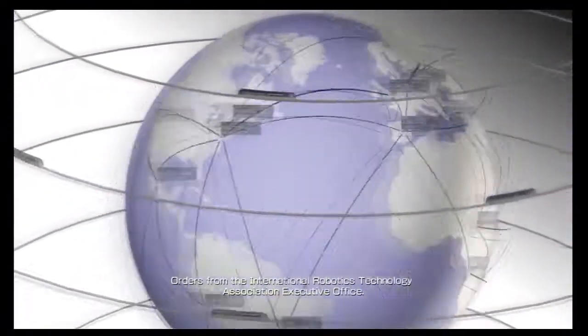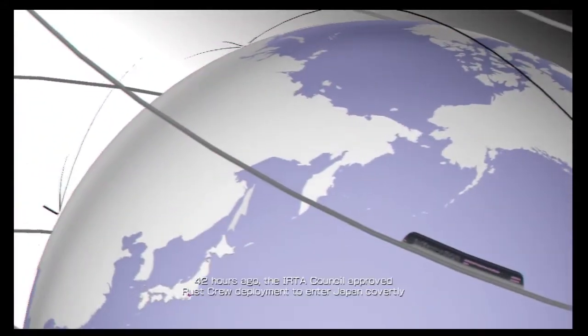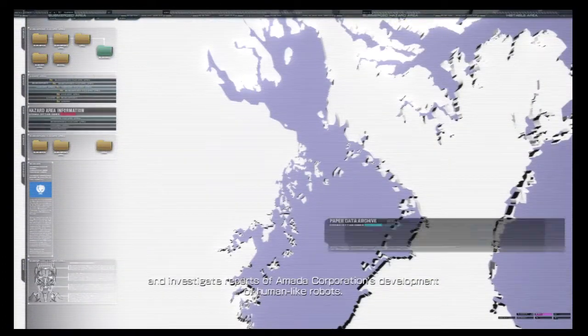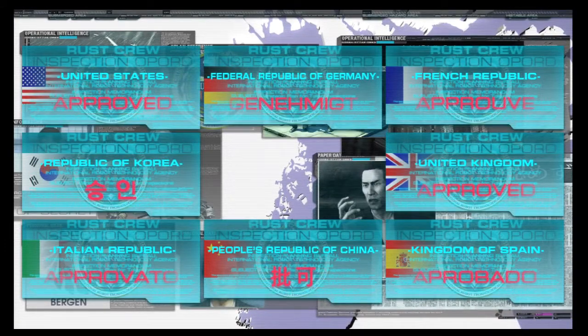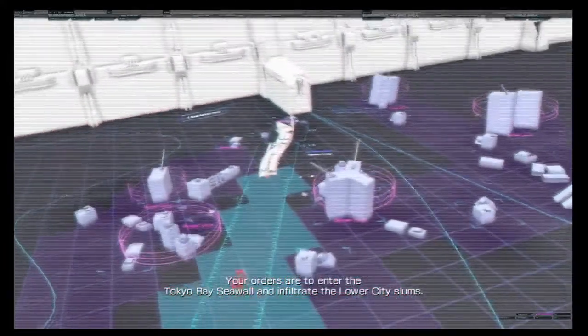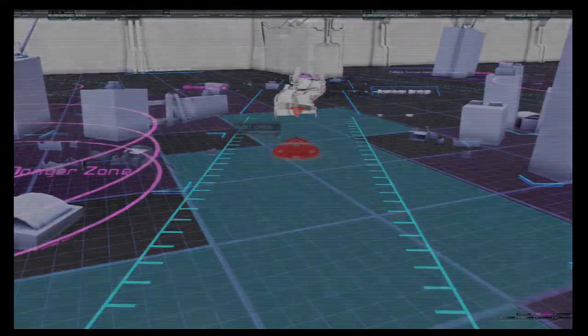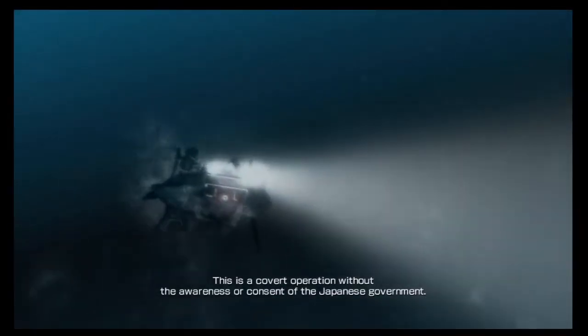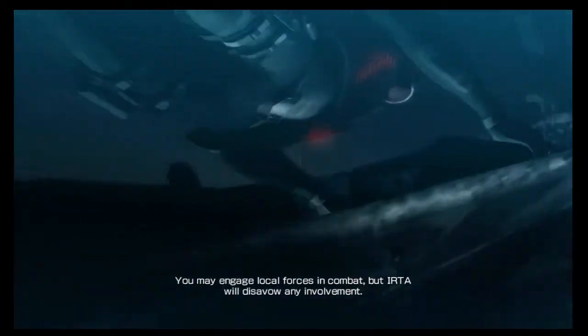Orders from the International Robotics Technology Association Executive Office. 42 hours ago the IRTA Council approved Rust Crew deployment to enter Japan covertly and investigate reports of Amada Corporation's development of human-like robots. Your orders are to enter the Tokyo Bay seawall and infiltrate the lower city slugs, rendezvous with the other national squads and head for Amada. This is a covert operation without the awareness or consent of the Japanese government. You may engage local forces in combat, but IRTA will disavow any involvement. Good luck and godspeed.